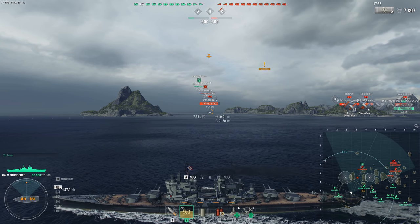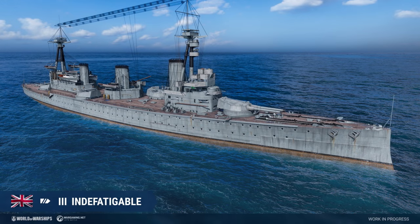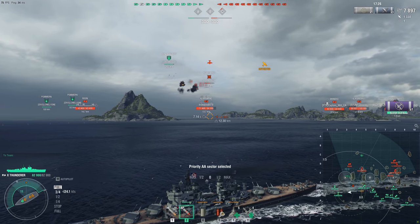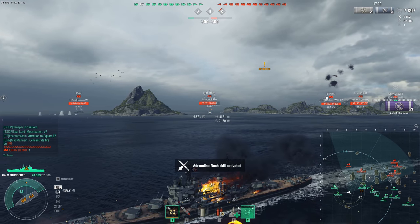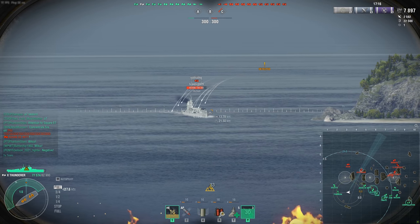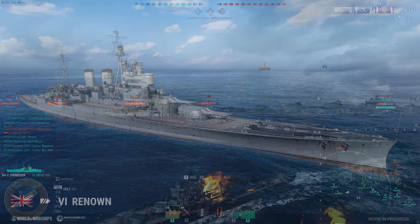There's the Indefatigable — a classic example of a first-generation British battlecruiser, combining the armament and dimensions of a dreadnought battleship with the speed and armor of a cruiser. And the Renown — this is most certainly a modernized Renown, not too far off what the Hood would have looked like if she had survived her encounter with the Bismarck and had been modernized.